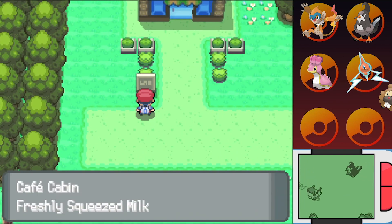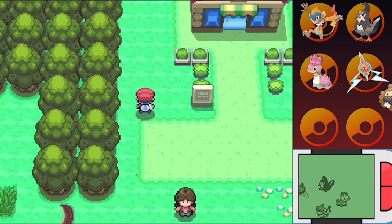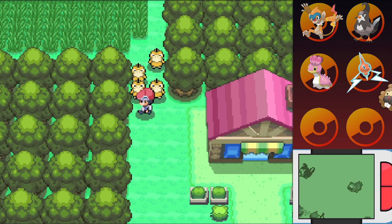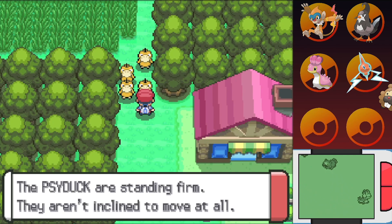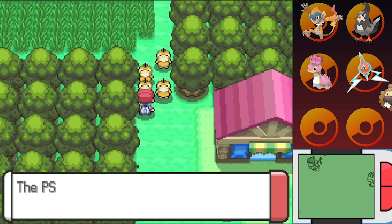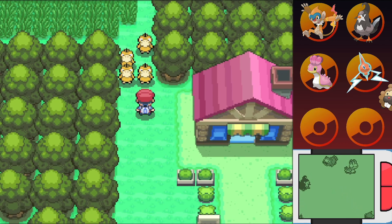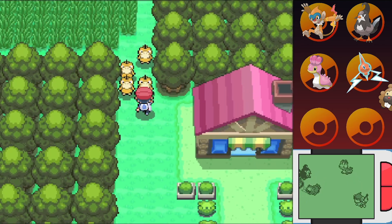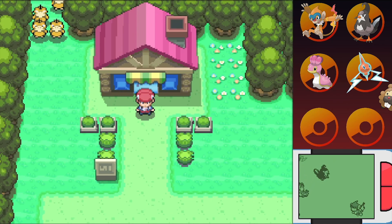Coming right up here — the Cafe Cabin! Freshly squeezed milk. I apologize for all my lactose intolerant viewers who just got a jump scare. But if you come up here, you've got this really intimidating gang of Psyducks standing in the way. They are standing firm and not inclined to move at all. There is nothing you can do — you will not be moving these Psyducks. So that's making a roadblock here on Route 210. We've got this Cafe Cabin, and we will be seeing what's going on in there in the next episode.